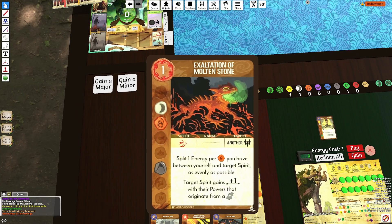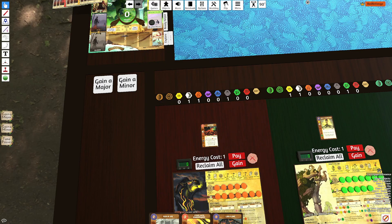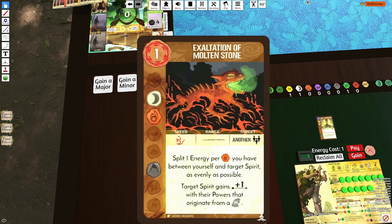And Exaltation does exactly that. Usually you're going to be playing this on turn 2 or turn 3, giving that player between 1 and 2 energy depending on how generous you are and what build you would like to pursue with Volcano. Then around turn 4 or 5, you play this card again, giving out that support.